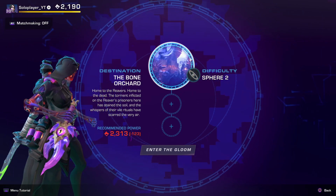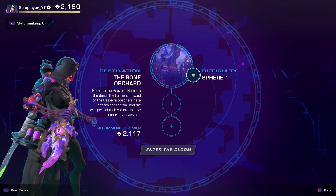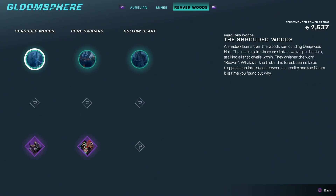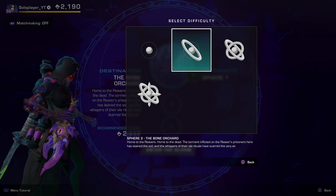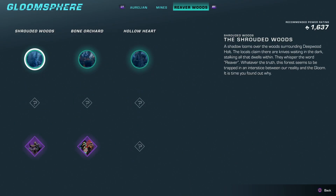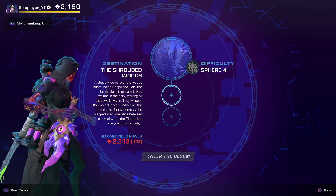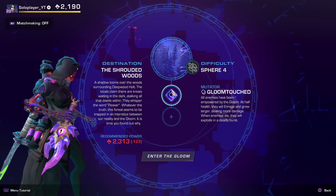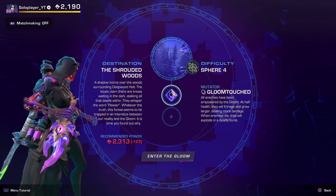So my suggestion, if you're trying to maximize efficiency — this is the OCD side of me talking — you're going to want to go run the Reaver Woods maps on power level 2313. For the Bone Orchard, that is sphere two. And for Shrouded Woods, I believe that is sphere four. That's going to make it so that if you manage to get one to drop, it's going to be at level 30, maybe level 29 if you're super unlucky, maybe a level 31. But that's what I personally do.